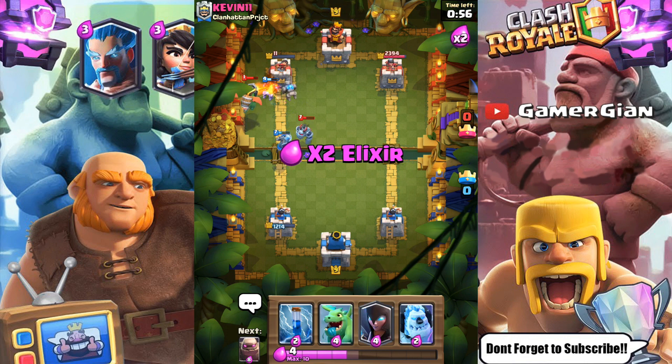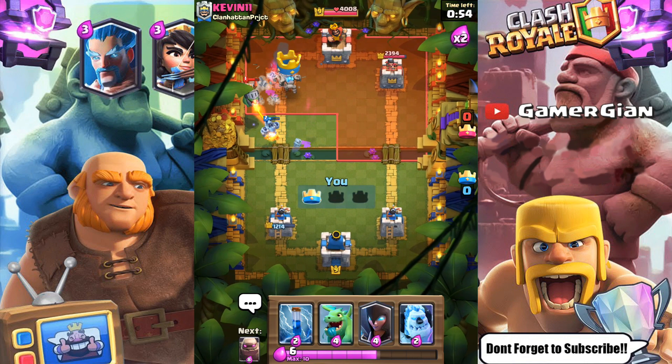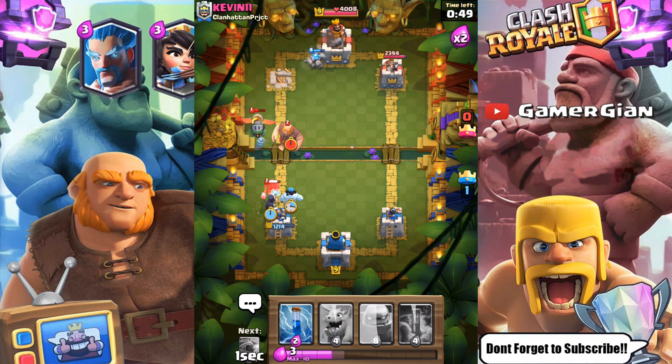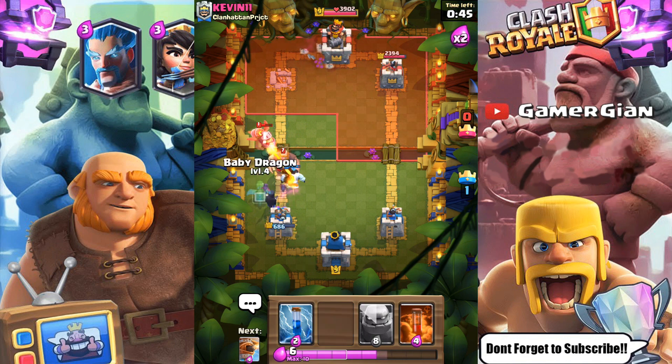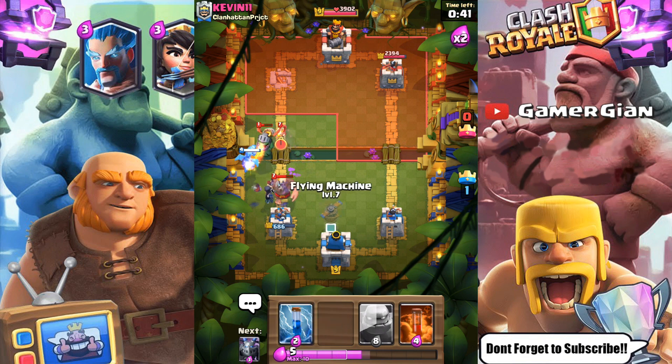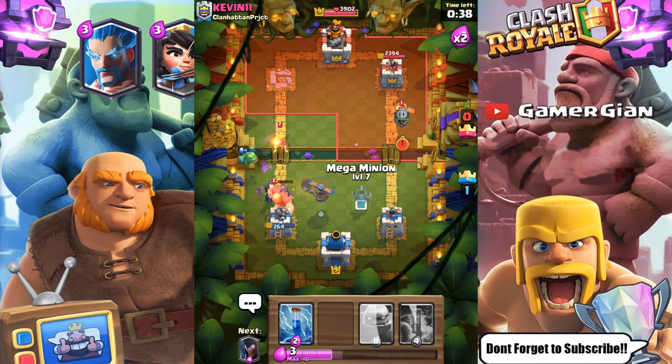I'm gonna go with the witch. The infernal dragon needs to get in front — I don't know if it's gonna get in front. The baby dragon should take that out and it's so close. Guys, 37 seconds — all we gotta do is defend a little bit and then get a strong push off here eventually.